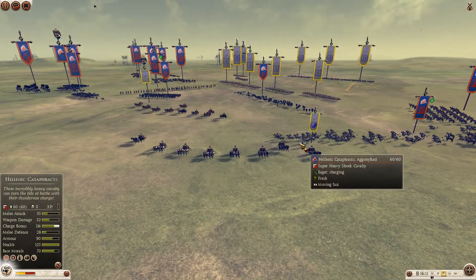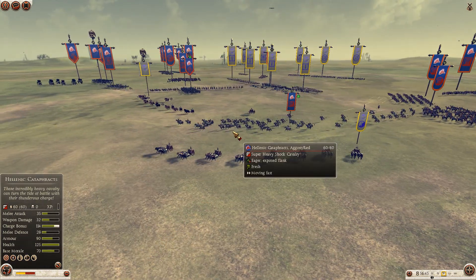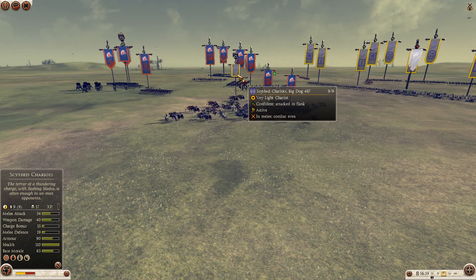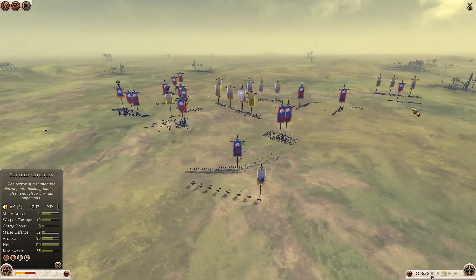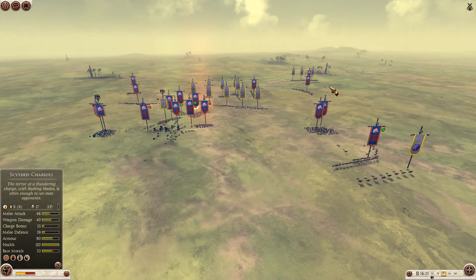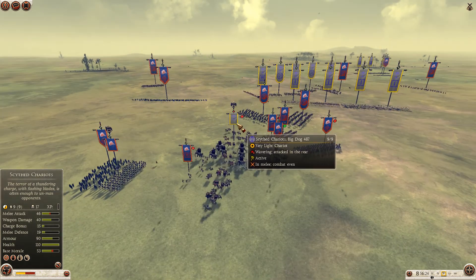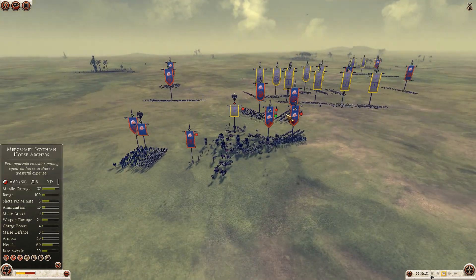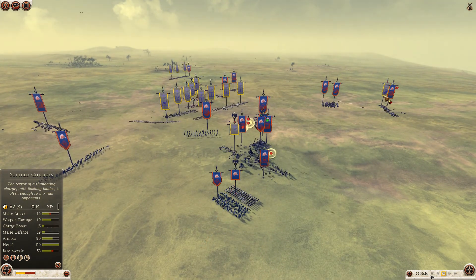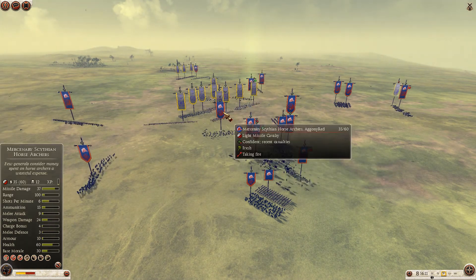Here are his Chariots getting caught by Hellenic Cataphracts, but they're not really getting caught somehow — Cataphracts are too slow or something. General getting charged — no, he's pulling through. Hard to micro this whole mess for both players. That Eastern Spearman on the far-right flank of Red already killed 9 Hellenic Cataphracts. Chariots are starting to die — that's a big loss. He's getting the better engagement here.